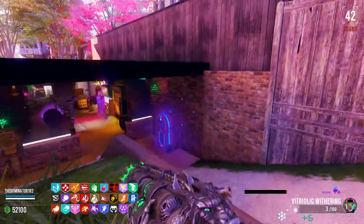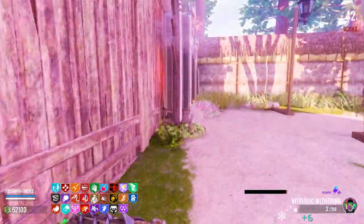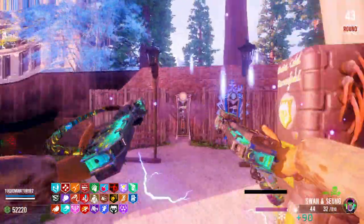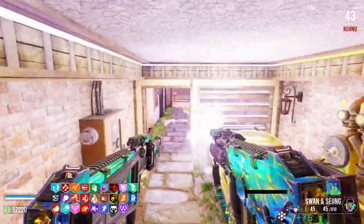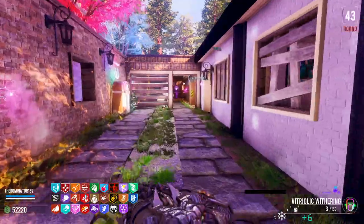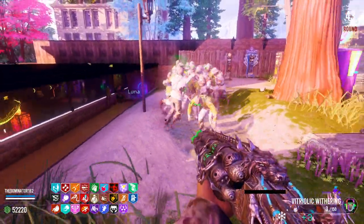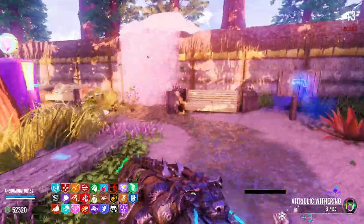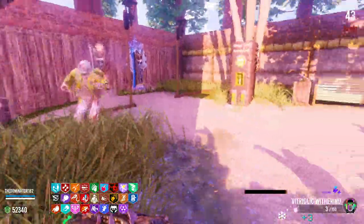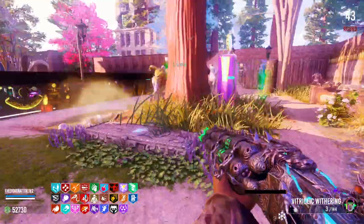We're gonna use this and try to get back up enough to buy the Ray Gun, use that for a few rounds and then end the map. Hopefully we don't die. Oh wait, there's actually a Magma Gat — we need to figure out how to do that. I assume you do it right here but I'm not a hundred percent. Look at this crap bro! Did that even do anything? We are on round 43! Oh my goodness — that is insane.